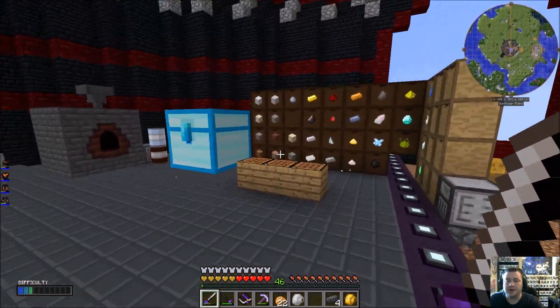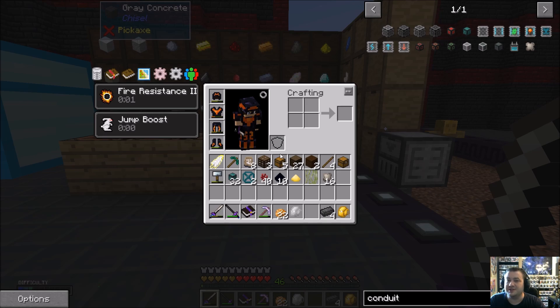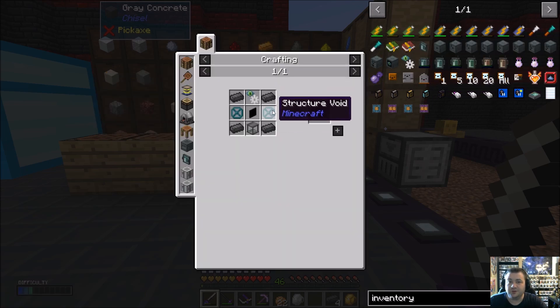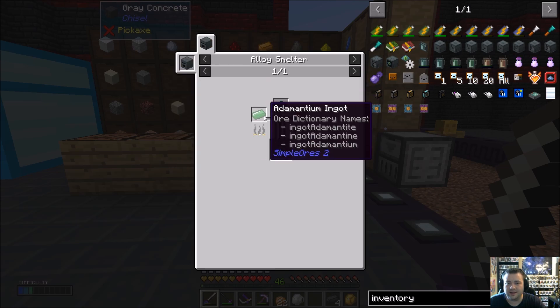Running that coal generator was okay for last episode when we didn't need a whole lot of power, but now we're starting to get to where we actually need some power. Running that Alloy Smelter with the speed boost — and I would love to run the Sag Mill with the speed boost and all that. So I'm definitely going to want some of that.